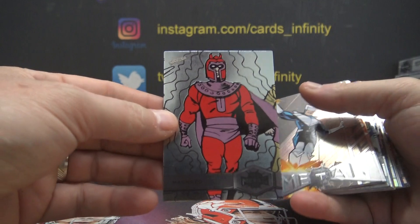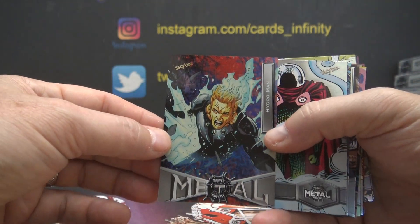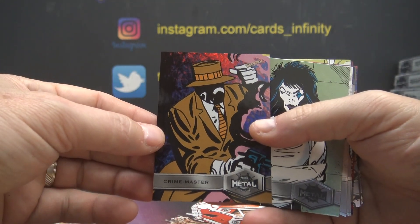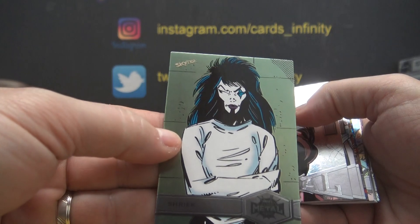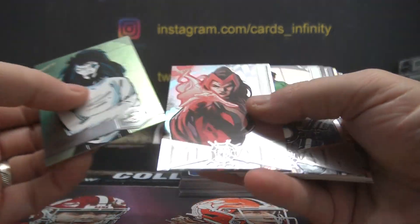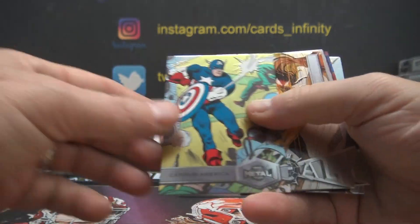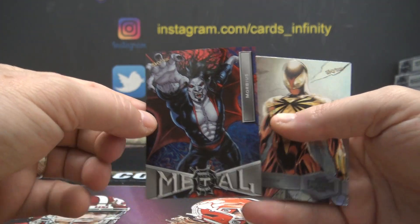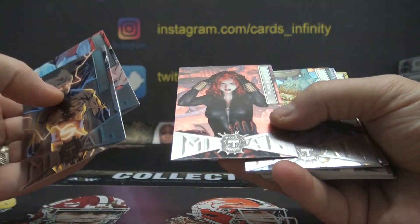That one's embossed. I don't know what it is, but it is. Grandiose Hydro Man. Grandiose Crime Master. Boys, avenge me — that's what Wolverine would have to do. Here's Shriek. Is that just the color of the card? Grandiose Tinkerer. These are all Grandiose, right? I thought they were supposed to be two. I think this one has four. If I missed something, let me know.